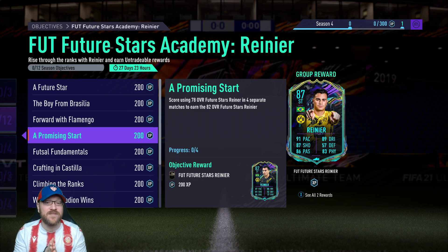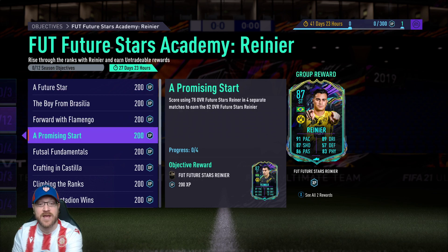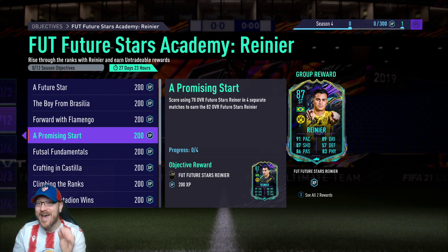Here's where our first grind comes in. Score using that 78 overall rated Rainier in four separate matches. And once you do that, you're going to get the 82 rated version. Notice how we're already going to get this will be our second version of Rainier. So we get our 78 rated version, we use the 78 rated version to do objectives one, two, three, and then that gives us the 82 rated version of Rainier.